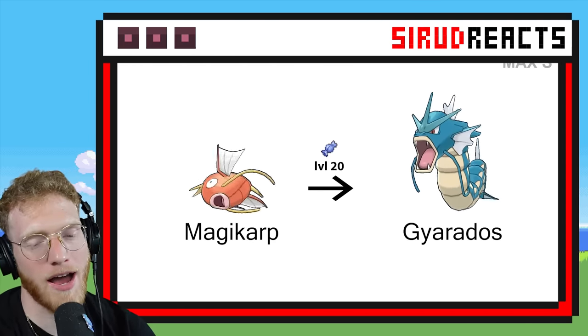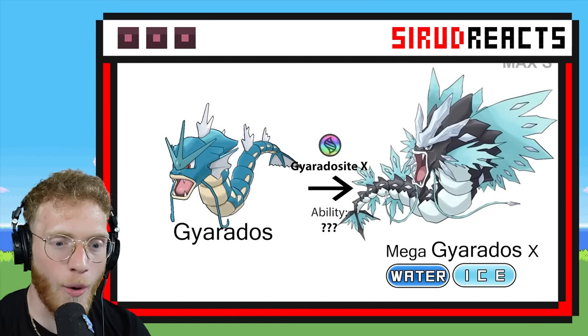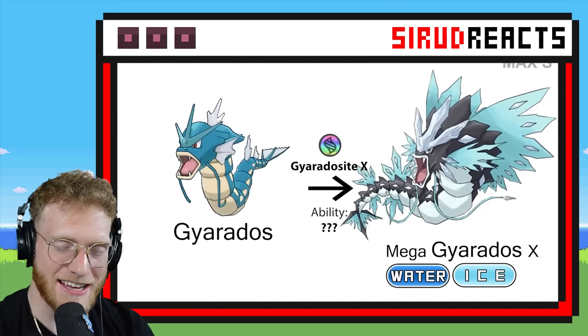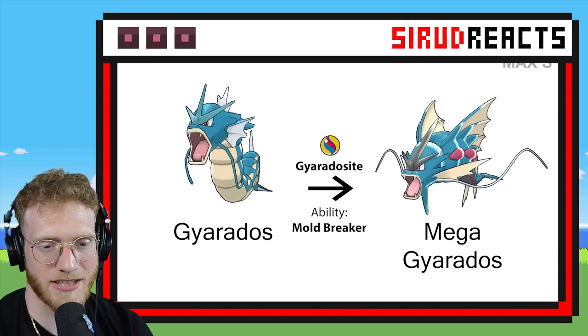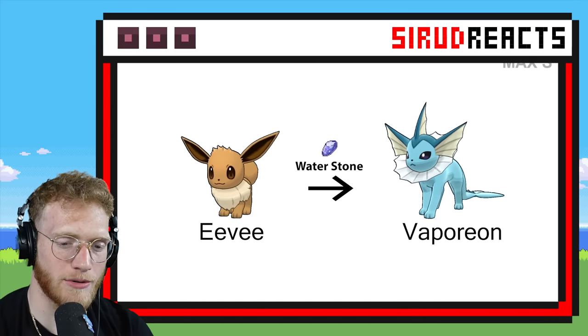There already is a Mega Gyarados, but they'll probably have an alternate form as well. That is really cool — except I really dislike Water and Ice Pokémon, that combination is terrible. And this is regular Mega Gyarados, which I think is alright — it's pretty cool.